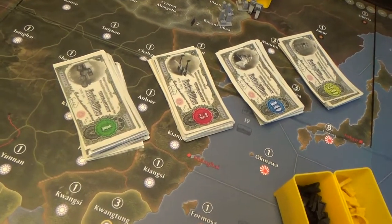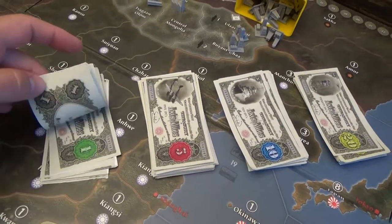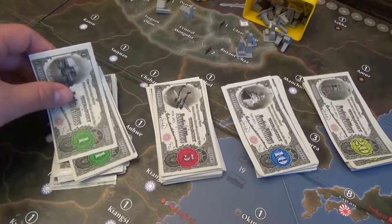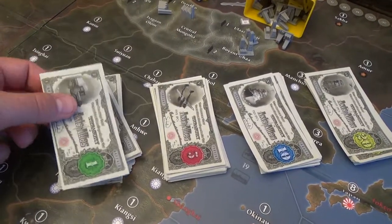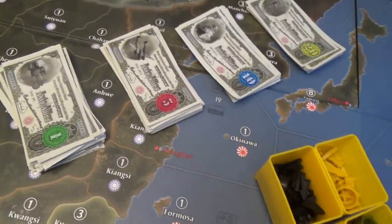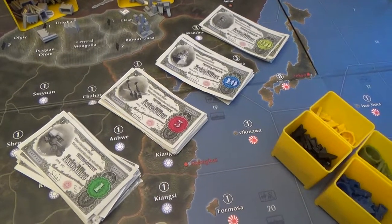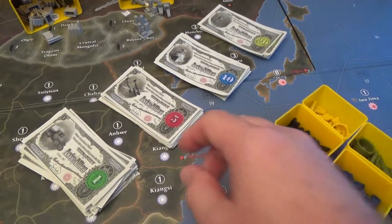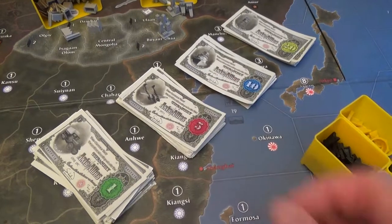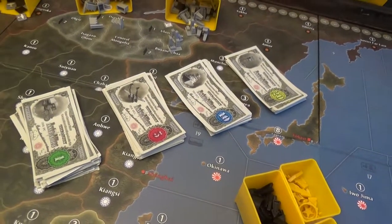Last but not least, we have Sireblood's custom cash, and we've really enjoyed that. I didn't print them out fancy — these are actually just printed on copier paper, but I did get them done by a laser printer so they're pretty good. I would suggest taking them to Office Max, Staples, or some type of printer and going with a higher grade paper quality. I keep a rubber band around each denomination, which is probably not the best idea, but so far it really hasn't messed them up too bad.